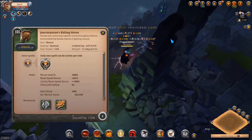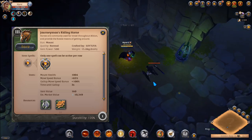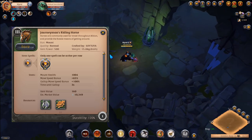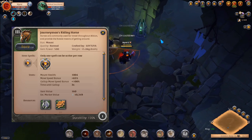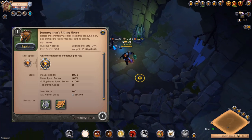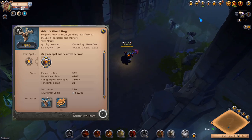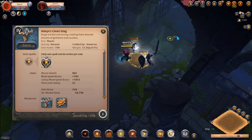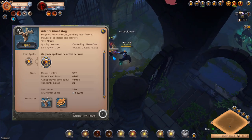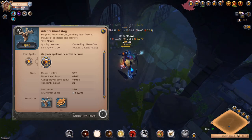Tier 3 Riding Horse — let's be honest, this mount costs only 10k silver, its speed is enough to get to the dungeon and safely enter it, and it also has good load capacity — all for only 10k silver. Giant Stag: if you have more silver you can buy a Giant Stag, which is like the pro version of the Tier 3 Riding Horse but with more load capacity.